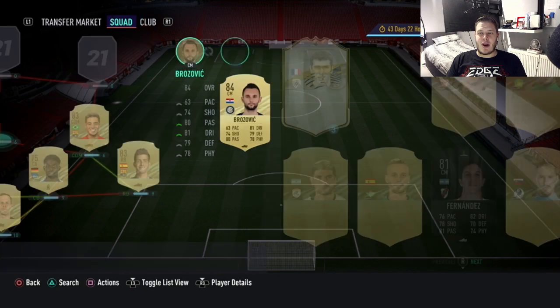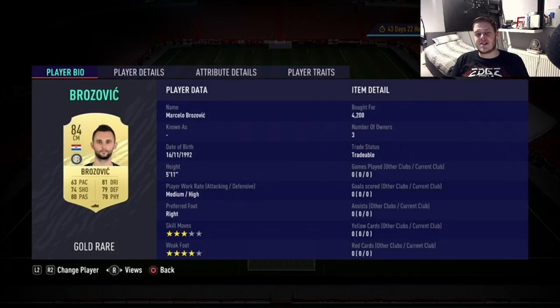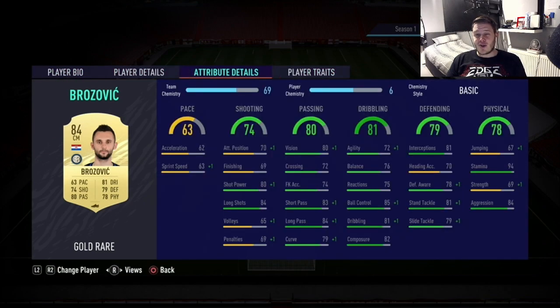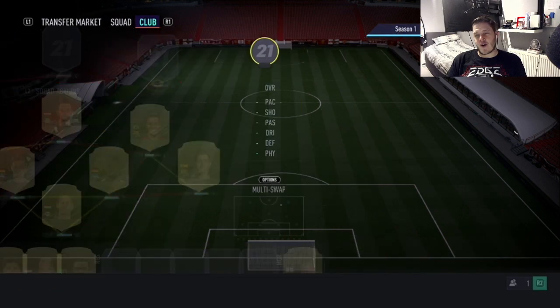Centre-mid to play at CDM alongside Kovacic is Marcelo Brozovic. 63 pace, so Kovacic is going to be the pacey one. But Brozovic has got 79 defending, 78 physical, 80 passing, 74 shooting and 81 dribbling. Medium/high work rates, 4-star weak foot, 3-star skills. 94 stamina - this man is going to boss the midfield. 84 long shots as well, so hoping for a couple of bangers.